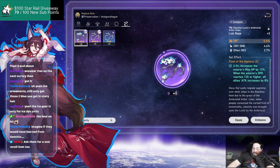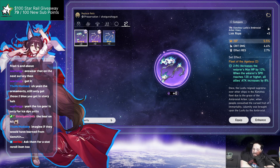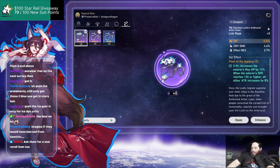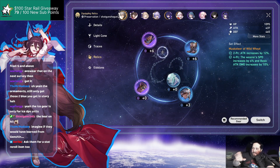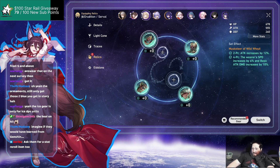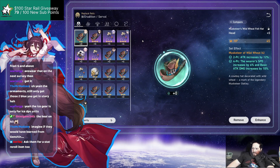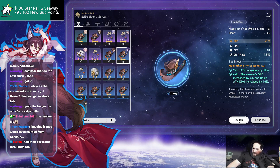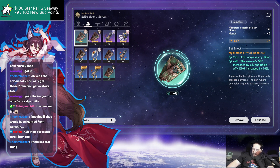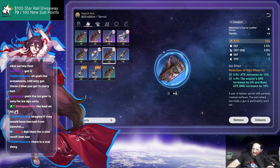A stat reroll item would be a whole other world of changes we can get into later. But the key point is: especially early game, you only have a couple of good pieces and you're moving them around as you push harder content to farm for upgrades. In my opinion this is hugely needed — it would streamline everything. On top of that, if I have a strong DPS setup, I could just apply that same loadout across multiple characters.